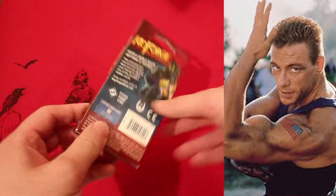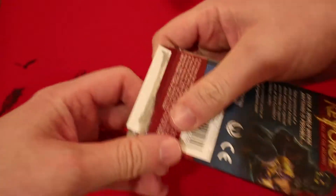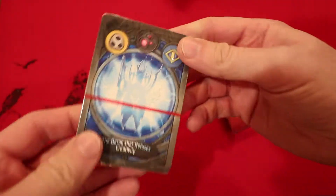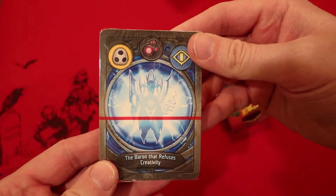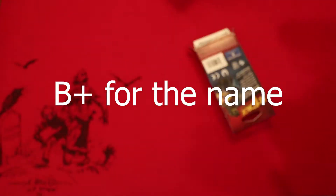All right, we're back. We have two decks left in this display box — I guess we may have to find another one here pretty soon. Today's deck is The Baron That Refuses Creativity. We've got Shadows, Dis, and Sanctum.